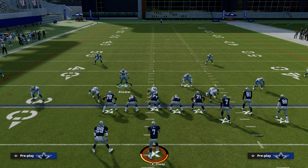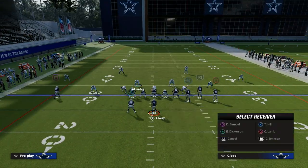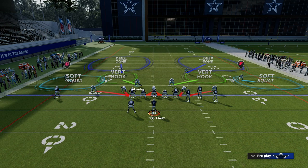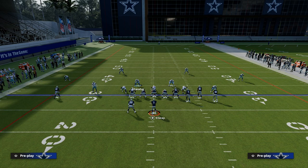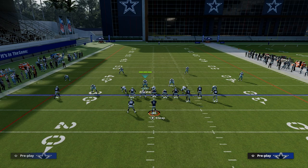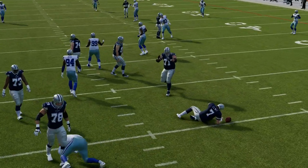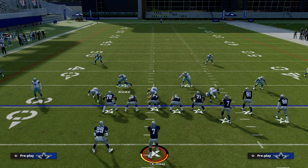A couple of key things when talking about adjustments: ask yourself what does this formation do well and what are the popular things that people like to do? One of the most popular things at Bunch is running a streak, a corner, and a flat route to the Bunch side of the field. The best way to stop that is to have a middle third from the Bunch-side safety — especially if Bunch is to the wide side — an outside third to that corner to take away the corner route, and a hard flat to the slot corner. This is a great series of adjustments for stopping the streak, corner, and flat while sending pressure behind it.